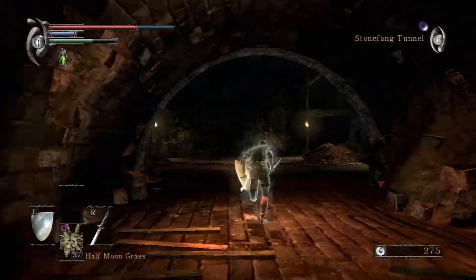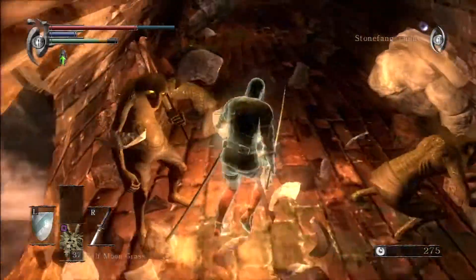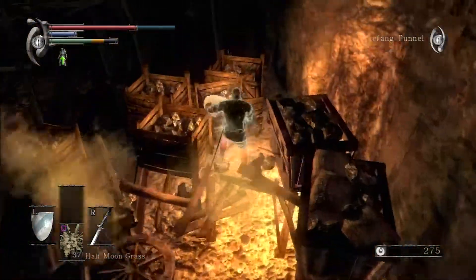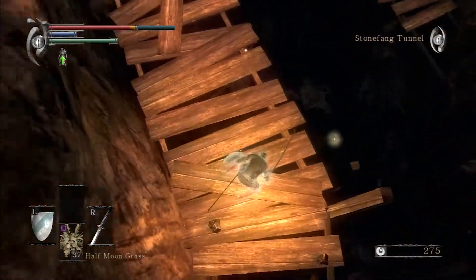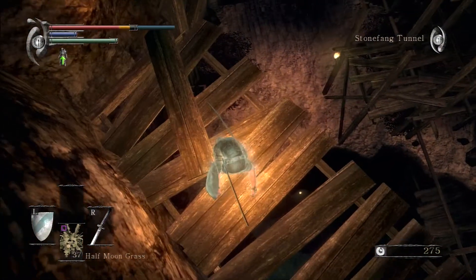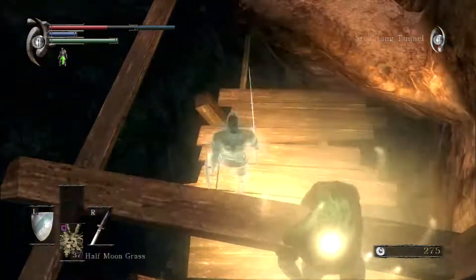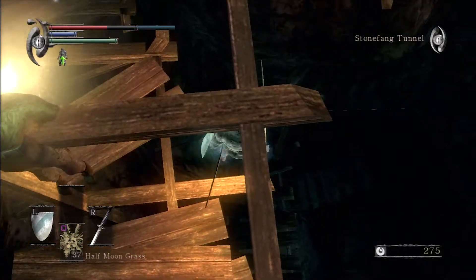Hello guys, I'm going to show you how I defeated the Flamelurker. This is a pretty interesting demon — it's quite hard. I'll show you how the shortcut works first. You roll down here, jump on that platform — be careful not to overshoot, that happens a lot — then jump to that one, and you can jump over the thing. It's not that hard, but it is quite easy to fall off, so be careful.